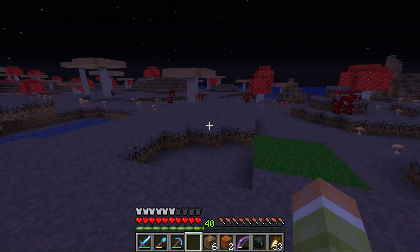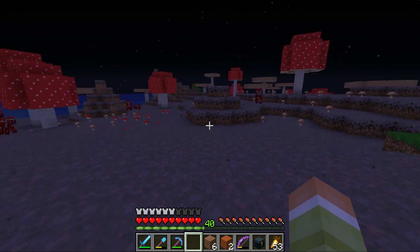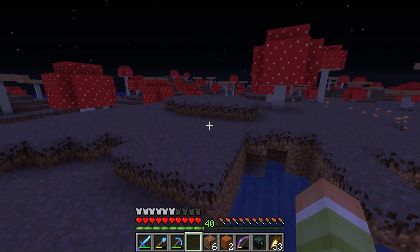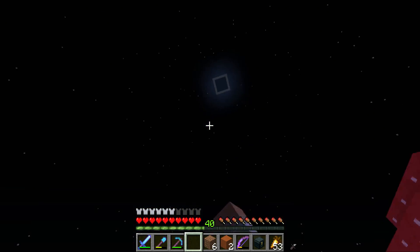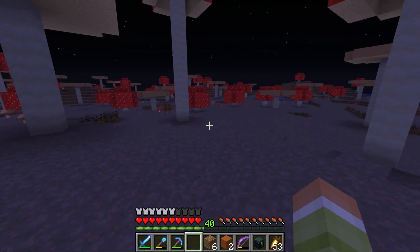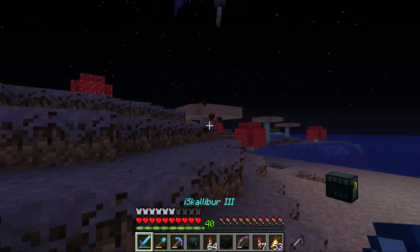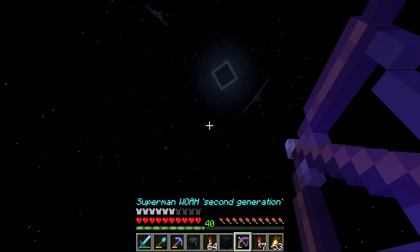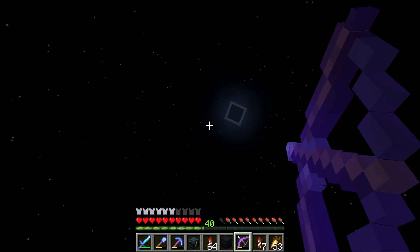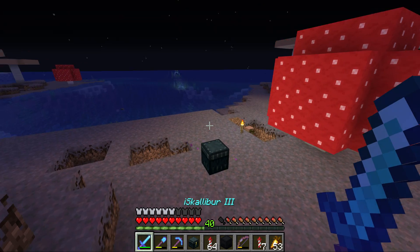It's nighttime, but it is completely safe over here because it's a mushroom island — no hostile mob spawns regardless of light level, from build limit all the way down to bedrock. You don't have to think about lighting things up. Oh, you've got to be kidding me — phantoms spawn here? I did not know that. Why would phantoms spawn on a mushroom island? That sucks.